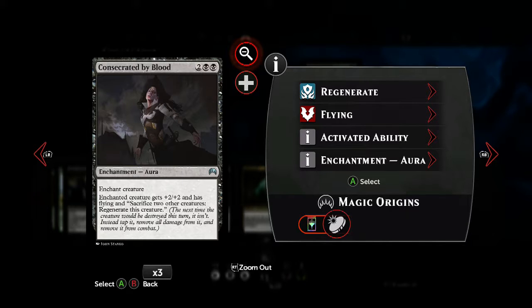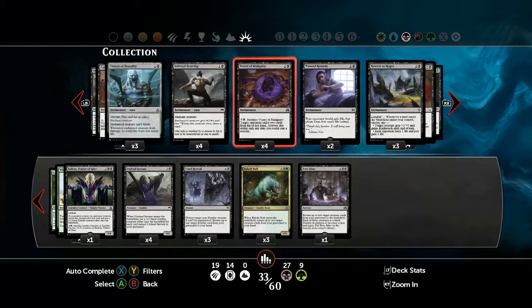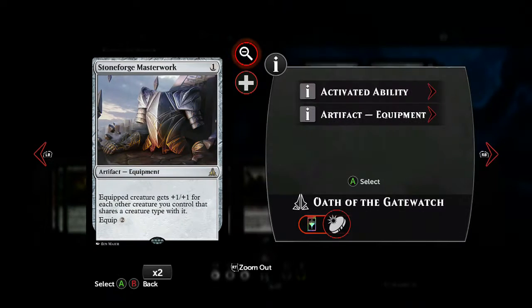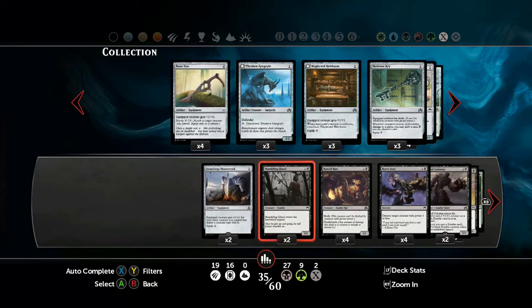Or you can include enchantments. The enchantment from black is Created by Blood, which gives any of your creatures flying. You can regenerate it because you have a lot of zombie tokens, so you can basically keep your flyers available nearly non-stop as long as you've got the required creatures to sacrifice. Since we're using almost exclusively zombie creatures and generating zombie tokens in large quantities, Stoneforge Masterwork is of course essential to this — so chuck a couple of those in there.